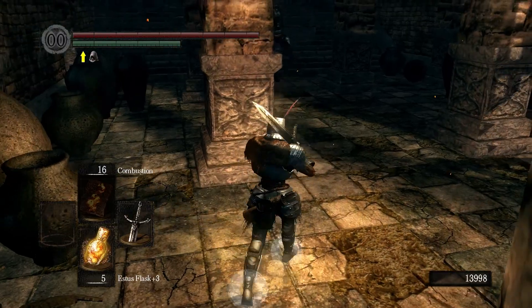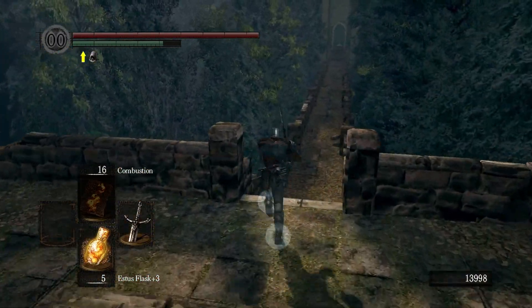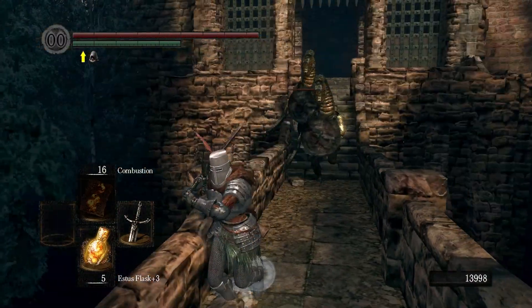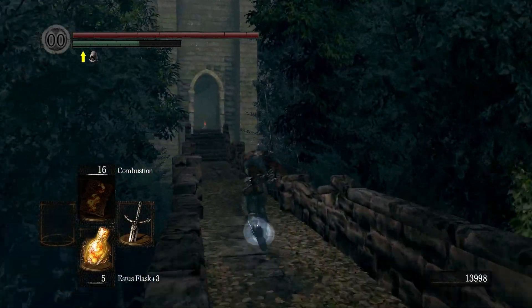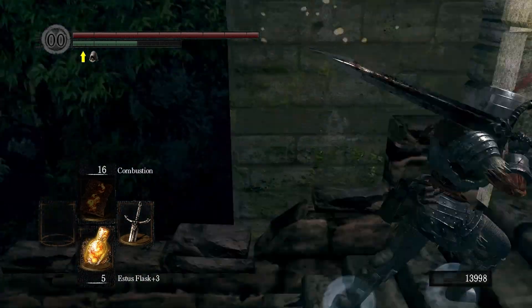Oh well — Sen's Fortress, here we go! So I upgraded absolutely nothing worthwhile. Oh my god, what the hell are those things? Snake-headed things — they've got snake heads! Crazy things. At least if I die here I'll get my souls back pretty quick.